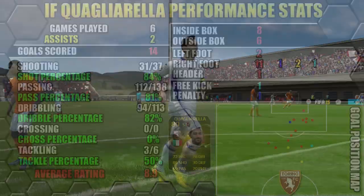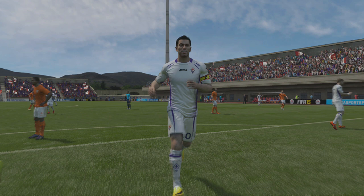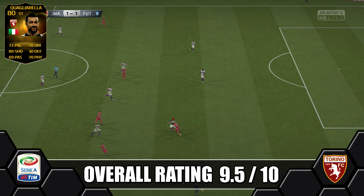Overall we're giving in-form Quagliarella a great 9.5 out of 10. I absolutely love using him — he reminded me of older FIFA days with his great long shots. I've got no doubt he'll be fairly cheap as well; I paid 35k half an hour after release on release night, so I can see him easily going down to 15k quite quickly, possibly even a discard price if you're lucky — a total bargain if he hits discard.